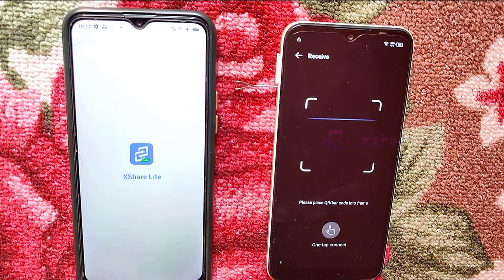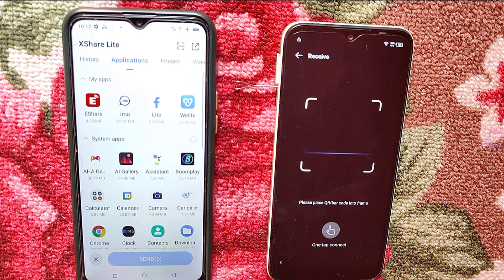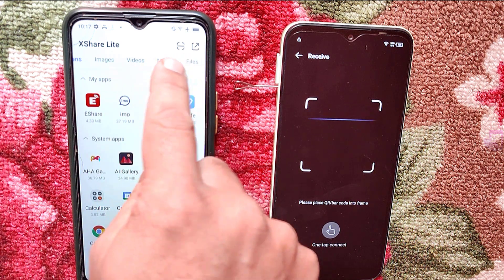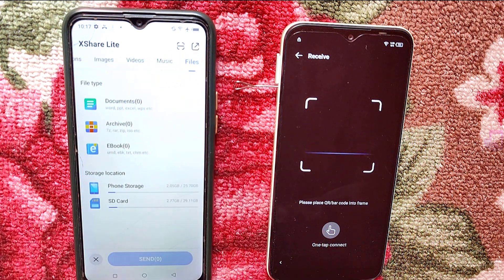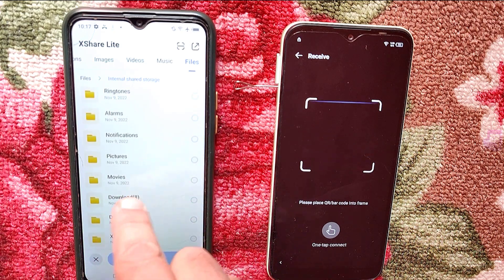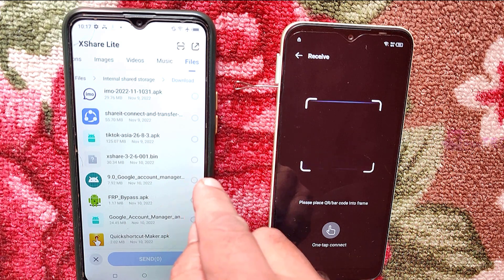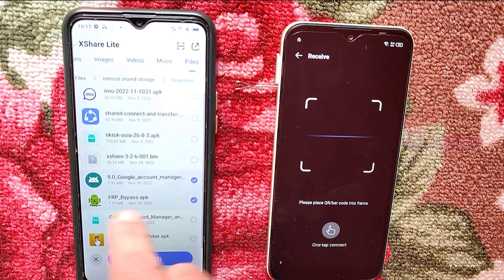Press send. Go to file and go to phone storage. Check the folder in downloads. See how many applications I have downloaded recently. Just select Google Account Manager 9, and also select the FRP bypass APK. Press send.